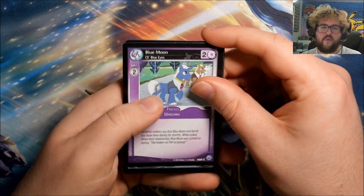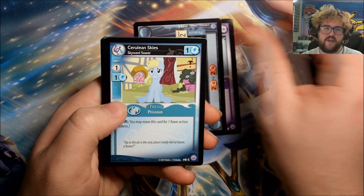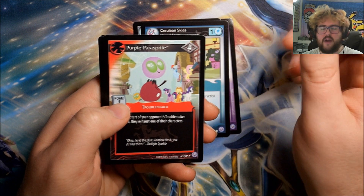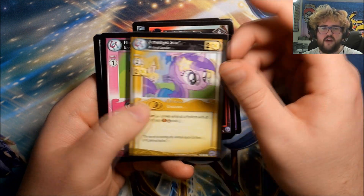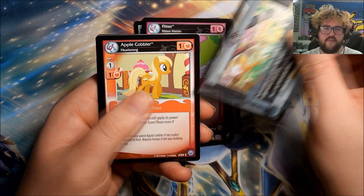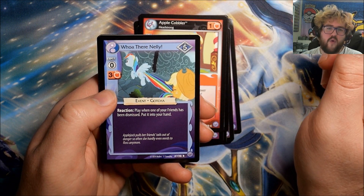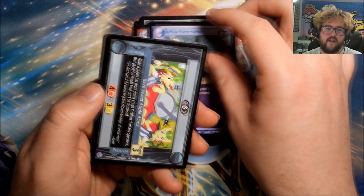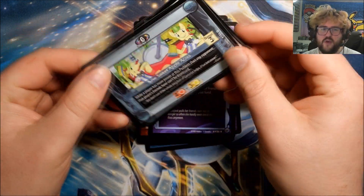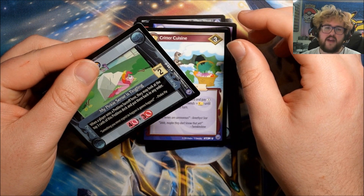Pack thirty-two: Blue Moon, Hungry Hungry Caterpillars, Cerulean Skies, Purple Parasprite, Amethyst Star, Flitter, Bunny Stampede, Apple Cobbler. Our rare is Whoa There Nelly. We have Save Sweet Apple Acres, Critter Cuisine, and My Pinkie Sense is Tinkling.